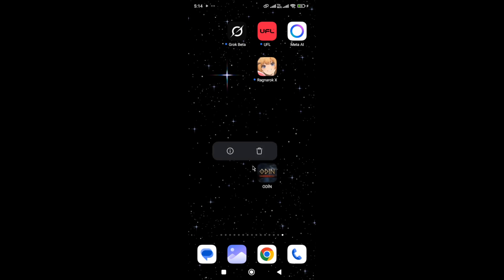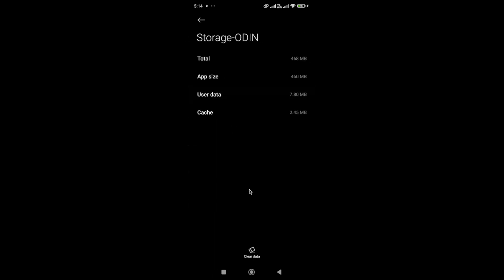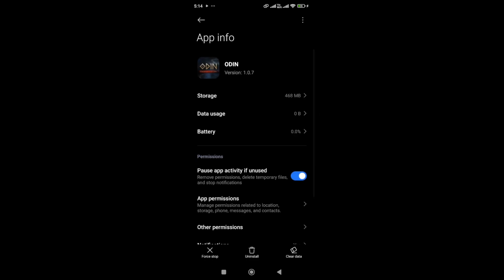Next, you need to hold the game icon and then go to the app info. In the app info, first click on the four-star button, then go to the storage. In the storage, you need to clear the cache and data. Once you do that, start the game again and check it — it should be fixed.